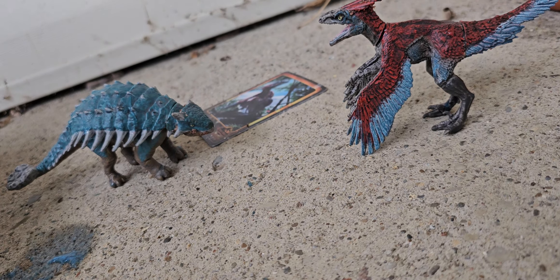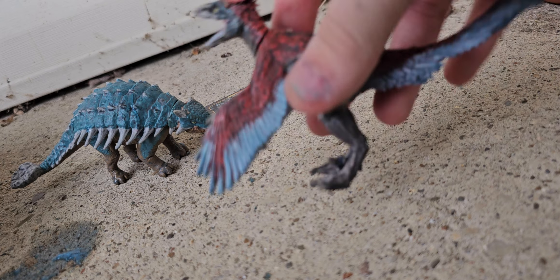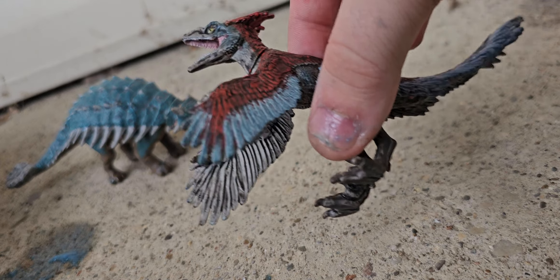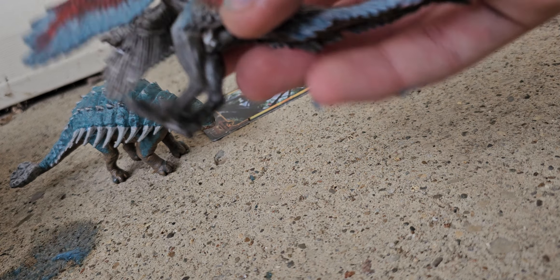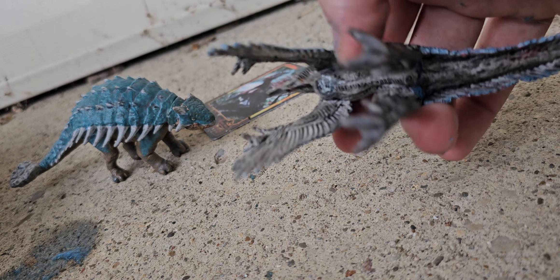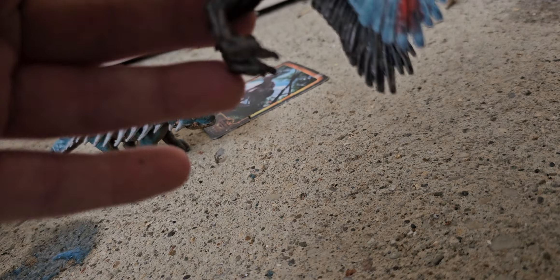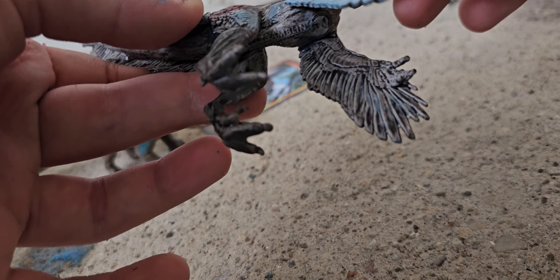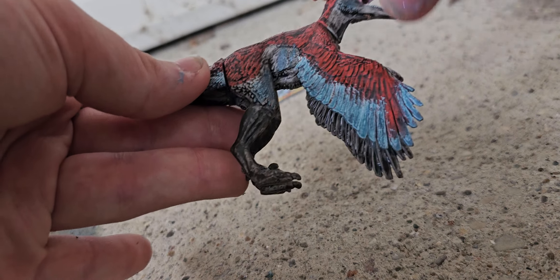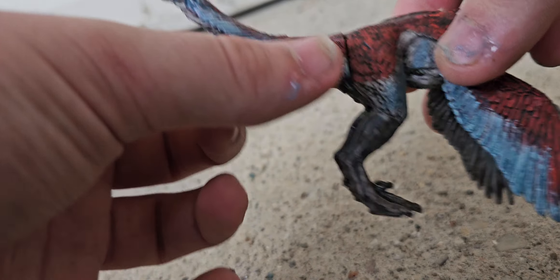These are basically the exact same as their smaller counterparts, just bigger. This Pyroraptor looks honestly better than the Hammond Collection one because of the paint apps — one, they painted the inside of the wings; two, it's just got a better sculpt overall; and three, I like the stance a lot better, even though the Hammond one's super posable. I do like the smaller feet and the smaller teeth too. The whole thing is cast in a medium, almost lightish, warm grayish color. It's got some bluish hues all over — like the face, the feathers, a little bit on the body, the leg, and all the way down the tail.